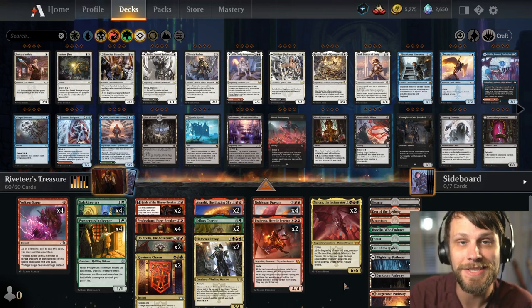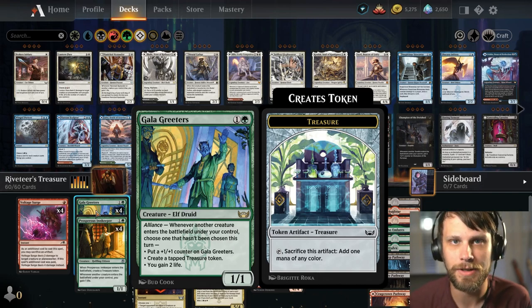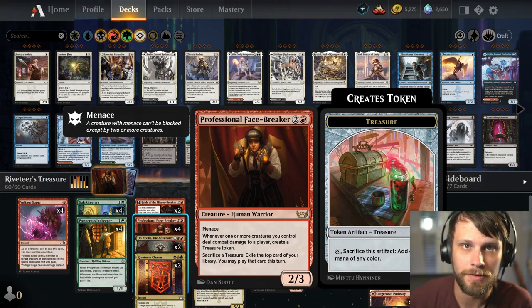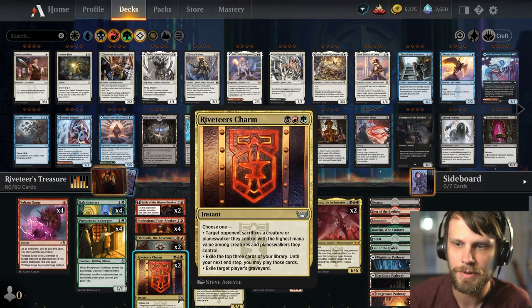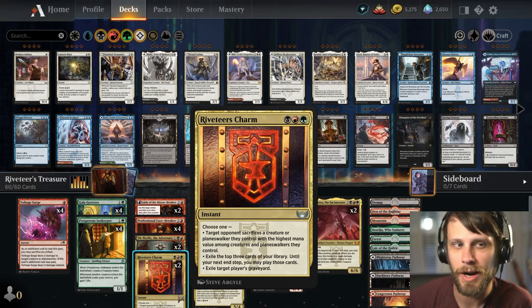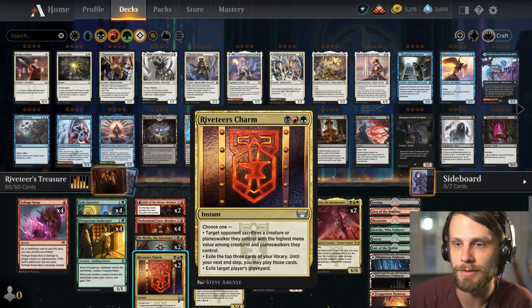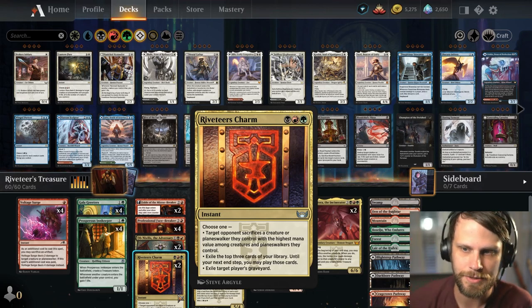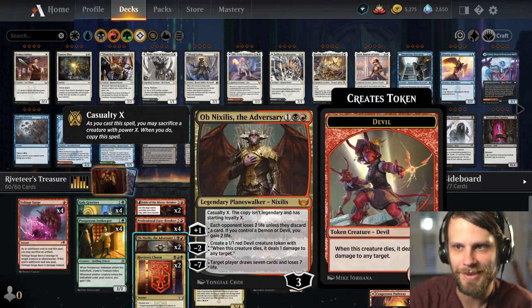The idea of this deck is to really utilize treasure and then in the later turns of the game give us a couple of extra plays. We've got a lot of new cards — Galag Readers being a really big one, where you can repeatedly create tapped treasure tokens. We do have the Professional Facebreaker, which allows us to sacrifice treasure to exile the top card of our deck that we can then play that turn. Riveteer's Charm is a really nice catch-all card — gives us removal, a way to draw extra cards, and a way to deal with graveyards.